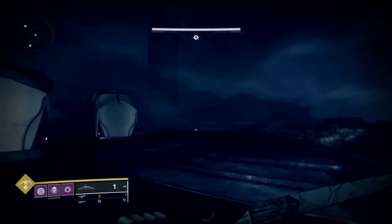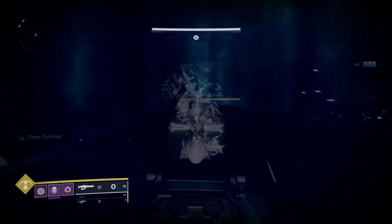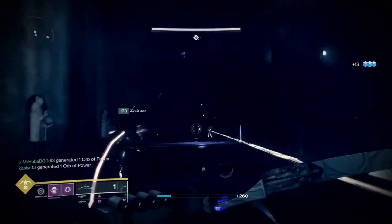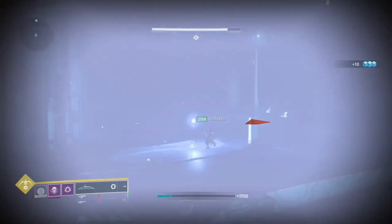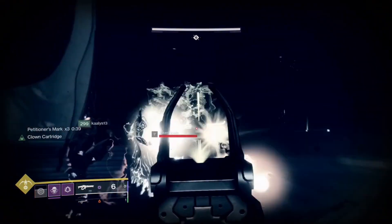Once you reach the top you will have reached the first actual boss, Vorgeth the Boundless Hunger. Vorgeth is a Taken Ogre who will spawn with a shield you cannot break unless you defeat four Wizards with void shields. Each time you defeat a Wizard they drop an orb which gives you the buff Petitioner's Mark. Next to this buff there is a 45-second timer — if this timer hits zero, you and your entire team will wipe.